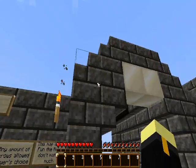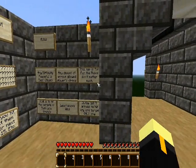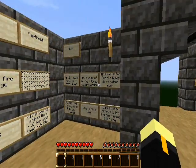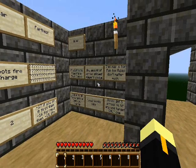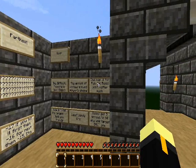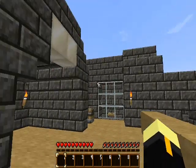This is also using mods and a texture pack. The mod is Too Many Items, and Mod Loader — and the texture pack is from Paint Early Pack. Any amount of arrows are allowed; it's the player's choice, really, if you want to set challenges for you and your friends. Least amount of points wins. The rules don't really matter much — you can do whatever you want.